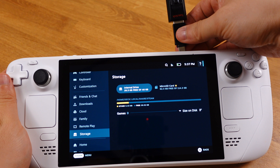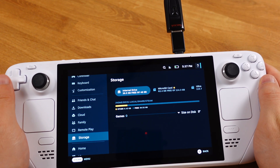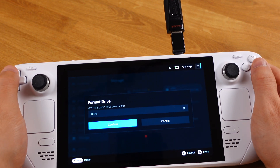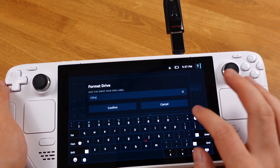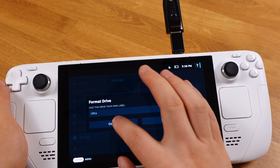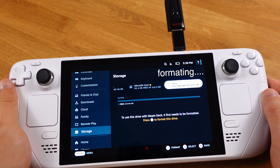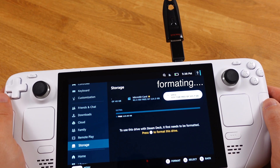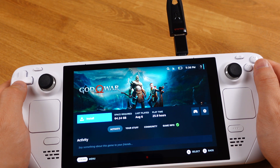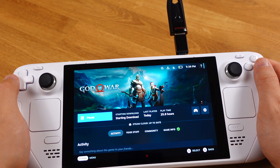The second best feature in SteamOS 3.5 is that external USB drives can now be detected in gaming mode, and we can also format the drive in gaming mode. However, we can't change the drive name at this moment — this may be improved in later updates. The USB drive will work exactly the same as an SD card. If you have a game installed on an external drive, you can unplug it and plug it into another Steam Deck and it will work instantly.